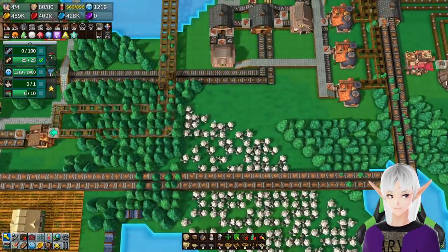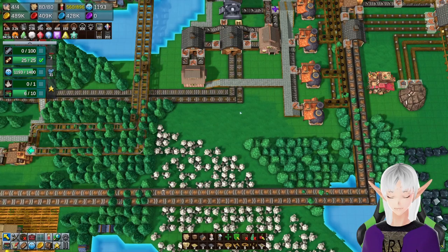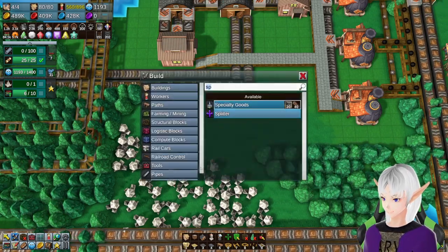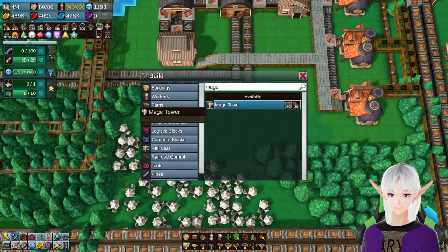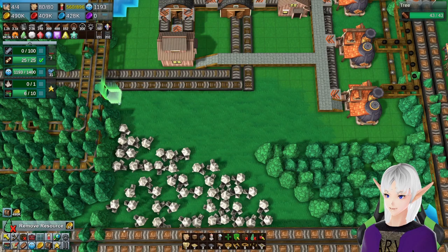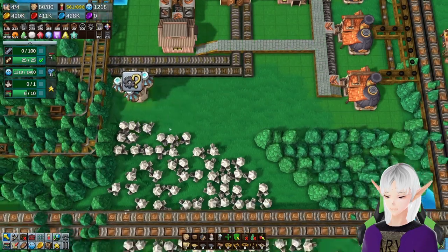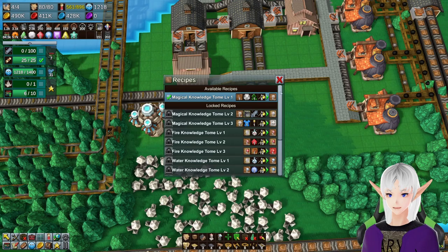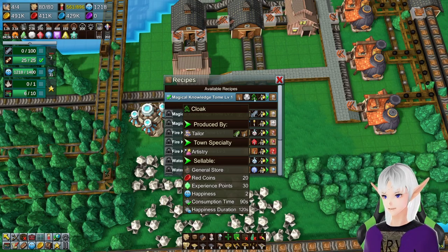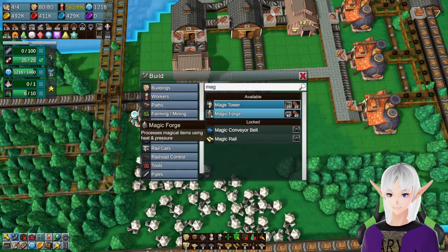We're going to find at least a temporary spot for a mage tower — thinking right about here. We'll probably have to set up a forge and a forester to gather some lumber. Let's first build that mage tower. There we go, mage tower looks good to me. And you are going to be doing magical knowledge tome level one. We're going to have to make cloaks somewhere — we're not making those anywhere — so we'll have to figure that out too.